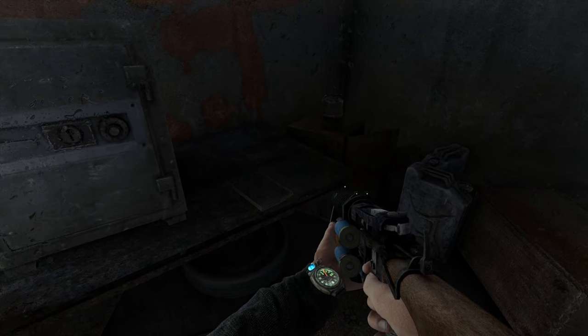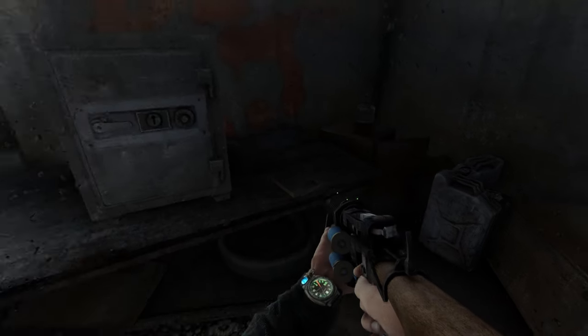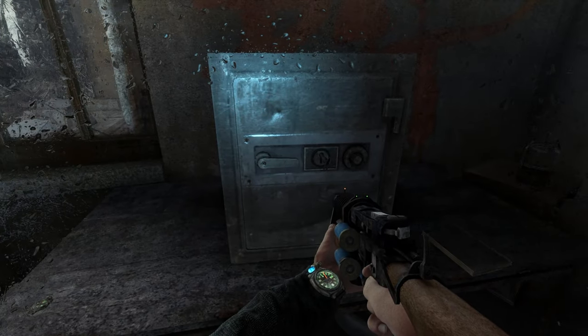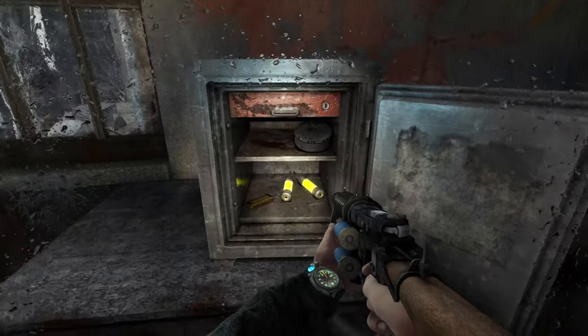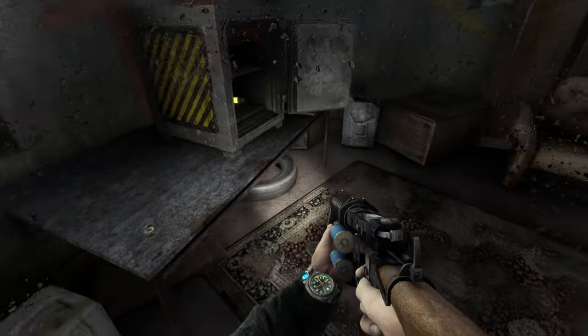So yeah, this is Artyom's first time actually taking a trip on the surface. He is all alone, has no home but the Metro. So let's go ahead and open up the safe real quick. And we get some flame bombs, a filter, and some MGR, which we're gonna need — always gonna need.